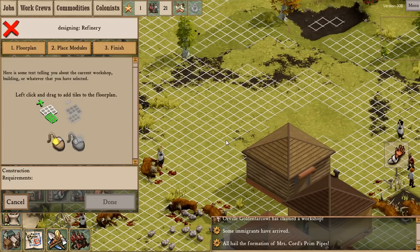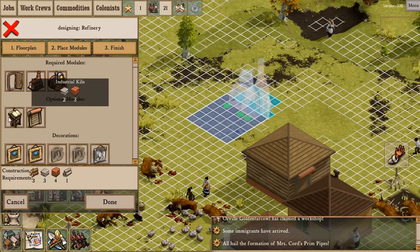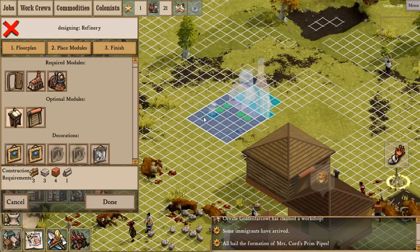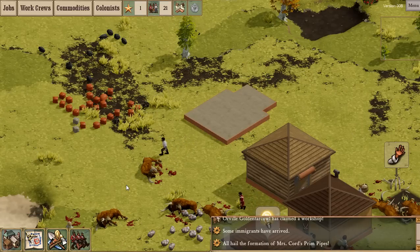Let's build a refinery right here. Does the refinery need 6 or 7 tiles? I think it's 6, might need 7 actually. We'll have a door there, an industrial kiln next to the door, a smelting crucible next to the kiln, a standing desk, and a loading bay. That should have all the materials needed as well.